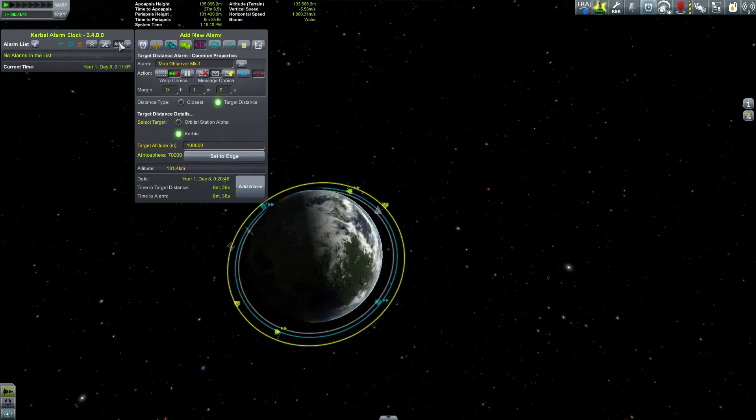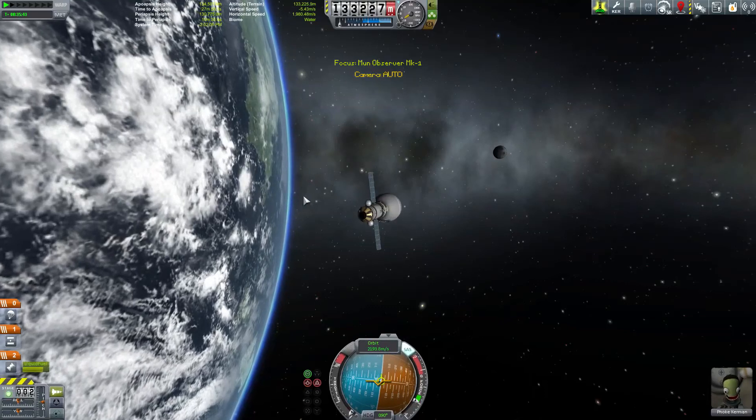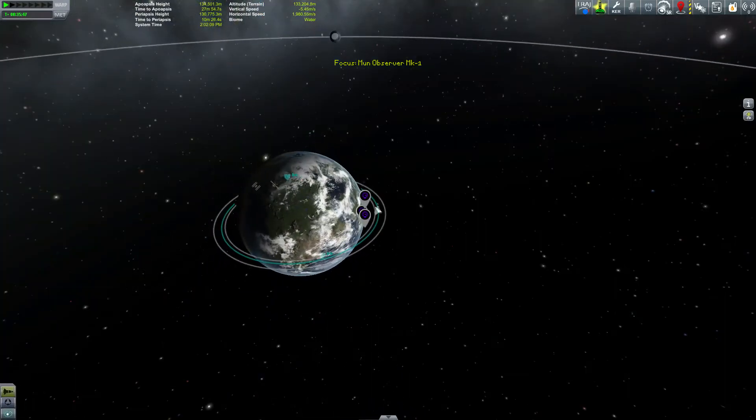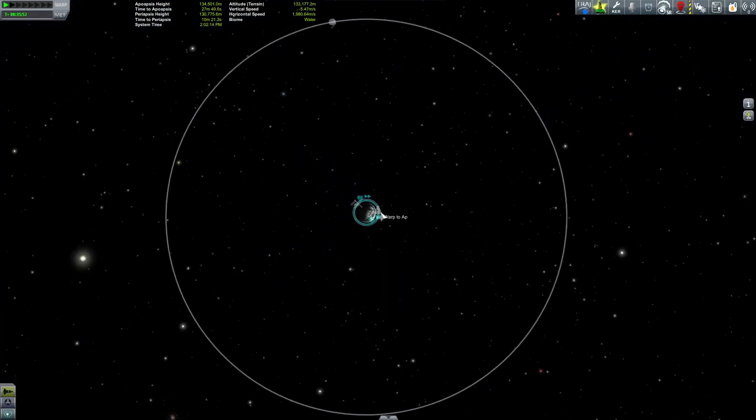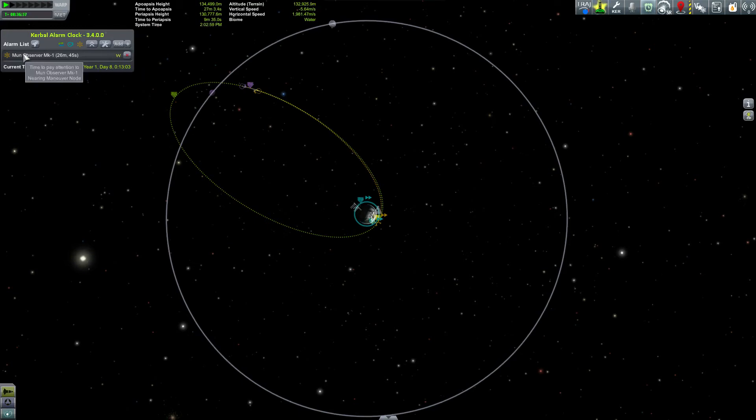Okay, now that you know how to manually add alarms, let's close the alarm clock windows, unset this target, and create a maneuver for the moon. We need a maneuver node for the moon — let's see if we can get an interception. There we go, perfect, that's good enough. That gives us a maneuver node as well as a sphere of influence change. Let me just push it out a little bit more — and that's great for demonstration purposes. The other thing you'll notice is, as I mentioned earlier, now the icon is green, and that indicates we have a future alarm pending. And there you can see our maneuver node that was automatically set.